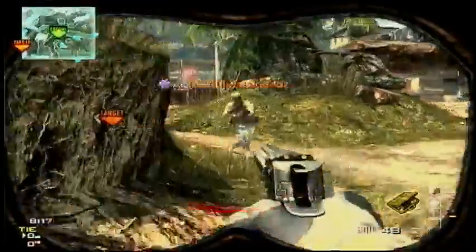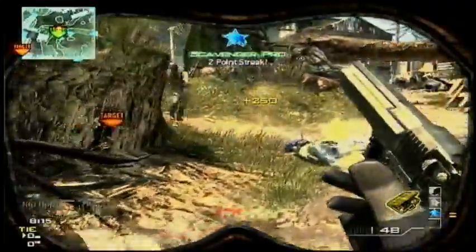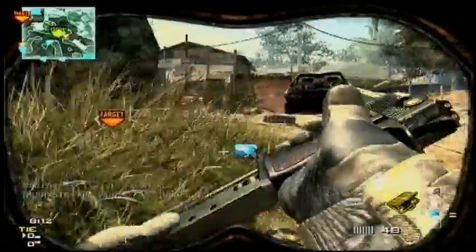Just to show you this — this is the new game mode, Money in the Dank. It's a good MOAB he got using the Desert Eagle, which is quite cool.